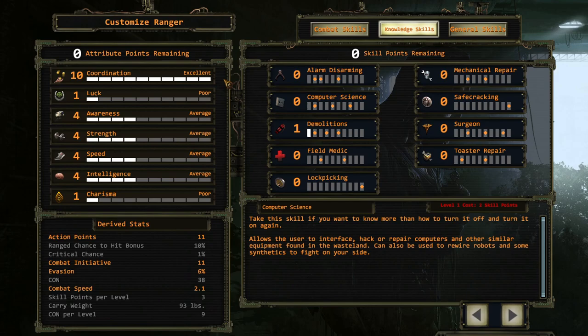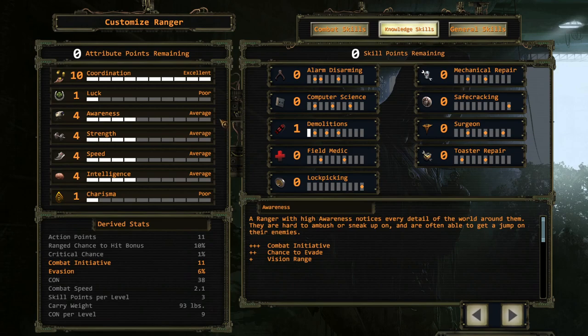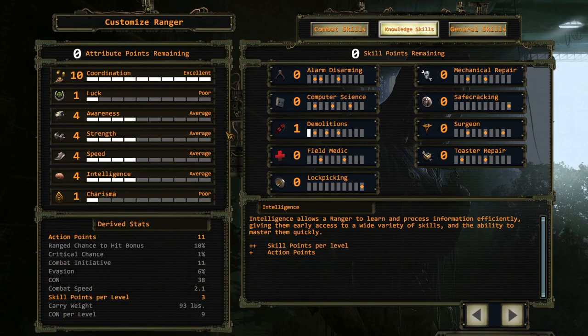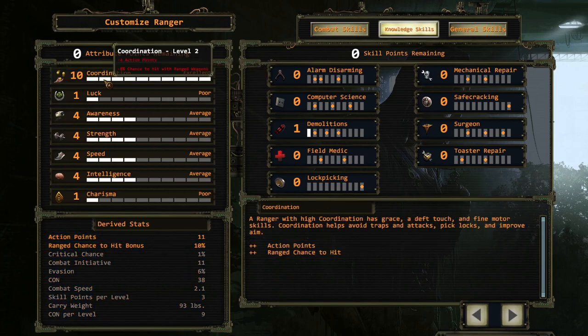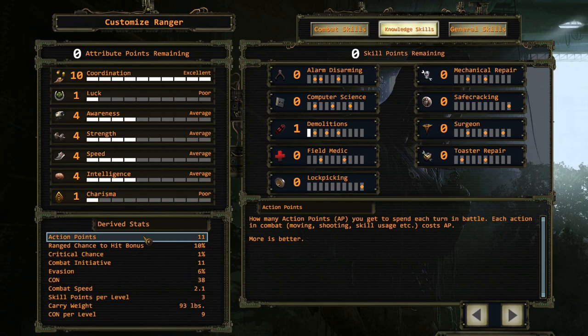I'll explain some of the more important ones, and why I put 10 coordination on one character but not the other. For this character, it is all about action points. She needs to reach 12 action points in the late game to make sure she can fire two shots with the assault rifles. Pushing coordination is the best way to acquire as many action points as possible per attribute point. The formula is: two coordination equals one action point, and every four points of the combined strength, speed, and intelligence total also awards one action point.